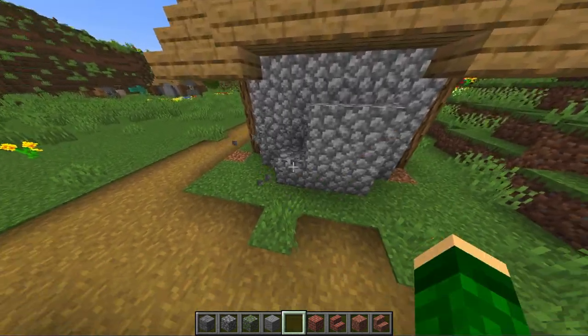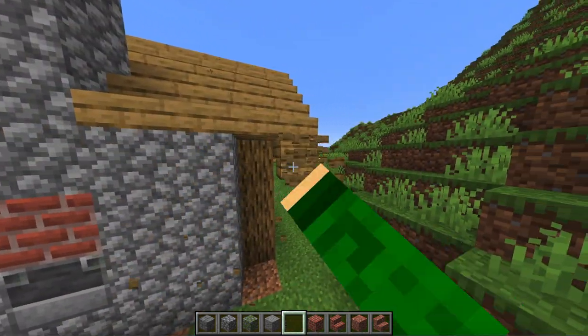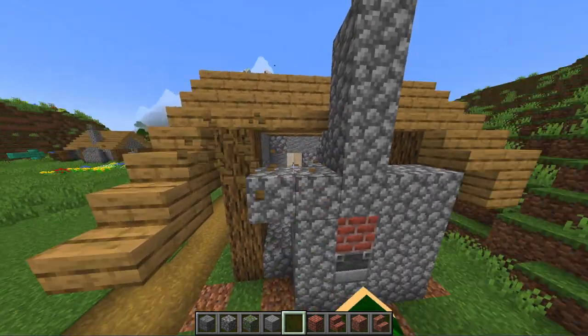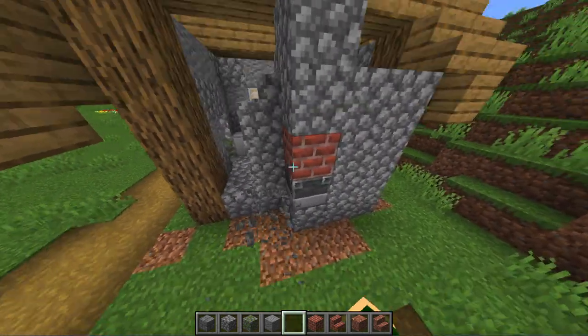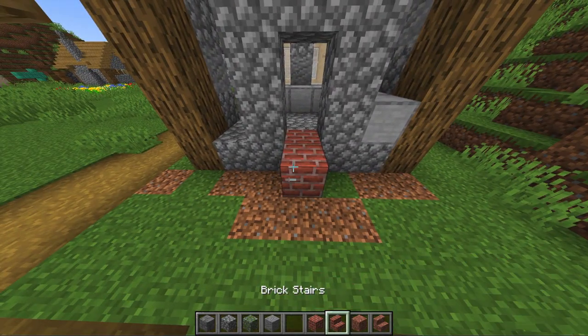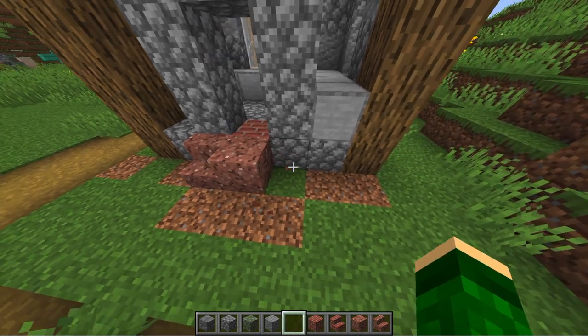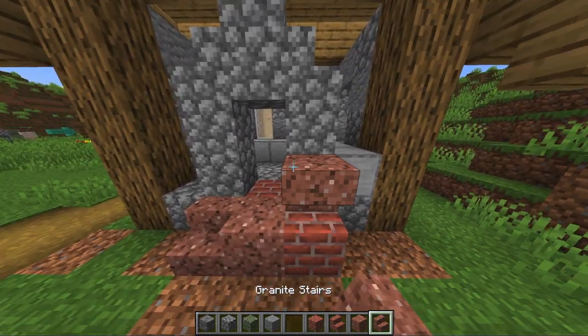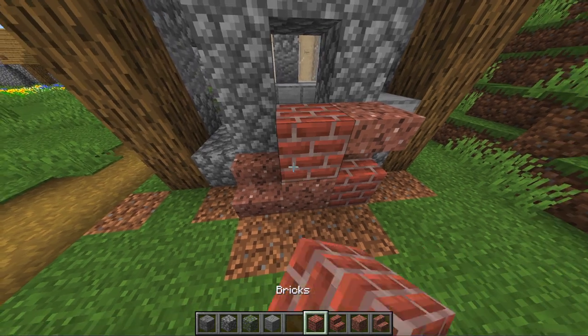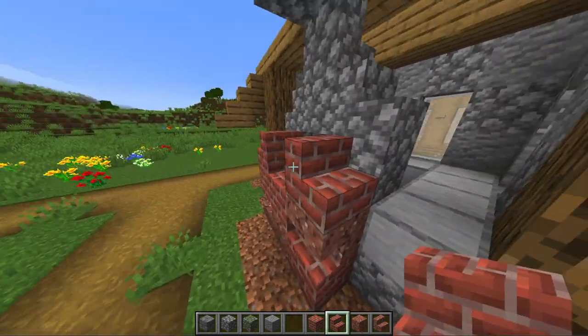On the wall with the chimney we're first going to move back the wall one block so that it is in line with our wooden frame. For the chimney I decided to make it overall out of bricks and texture it using granite. Also you can mix in stairs to give it an old and used look.